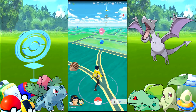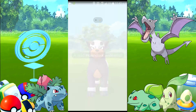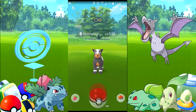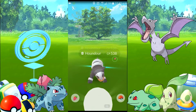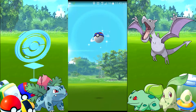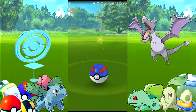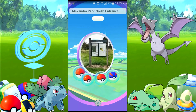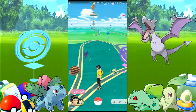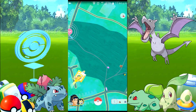Obviously you guys don't want to see me catch all of them, so I'll cut this video short. From the time I turned up to now it's been a very active spawn. Let's catch this one with a berry - come on, yes, it's in the ball! So we're just one off now. Hopefully one's gonna spawn in the next few minutes. Let's spin the stop, hopefully get some Pinap Berries... no Pinap Berries again.